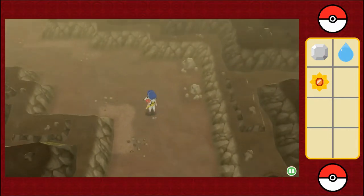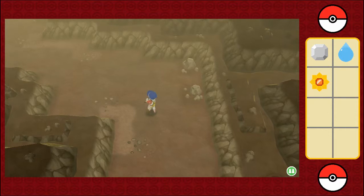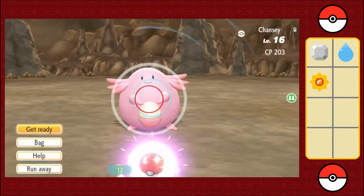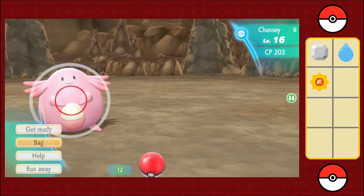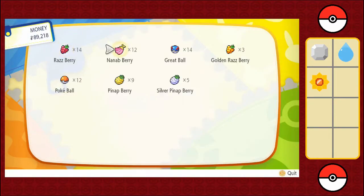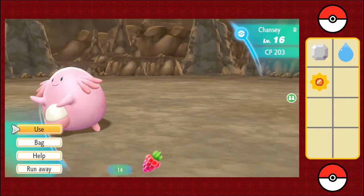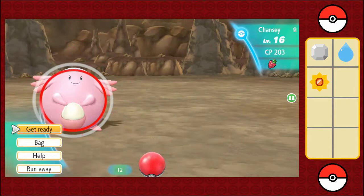I might as well just keep catching Diglett until I run out of Pokeballs. Wait — there's a Chansey in Diglett's Cave! Okay, well, there goes the catch combo. I might as well go for the Chansey because Chanseys can give really, really good experience. I'm going to go for the Raspberry because that ring looks bloody dangerous.